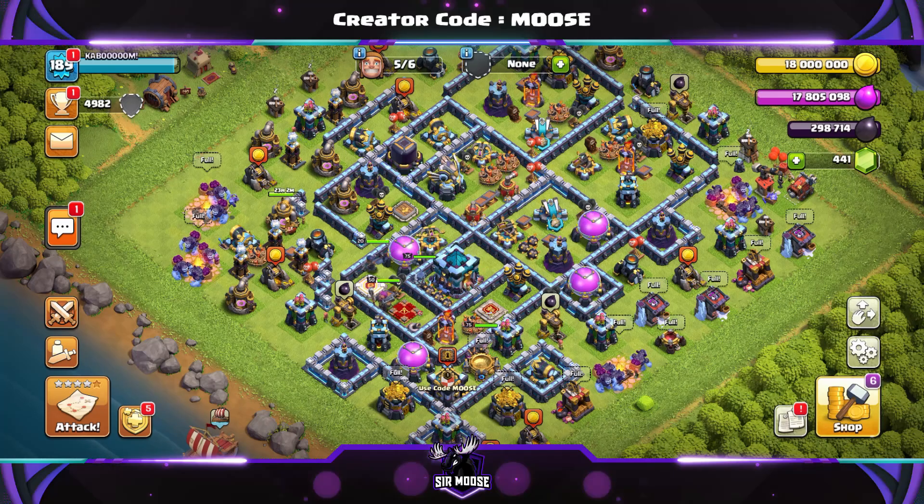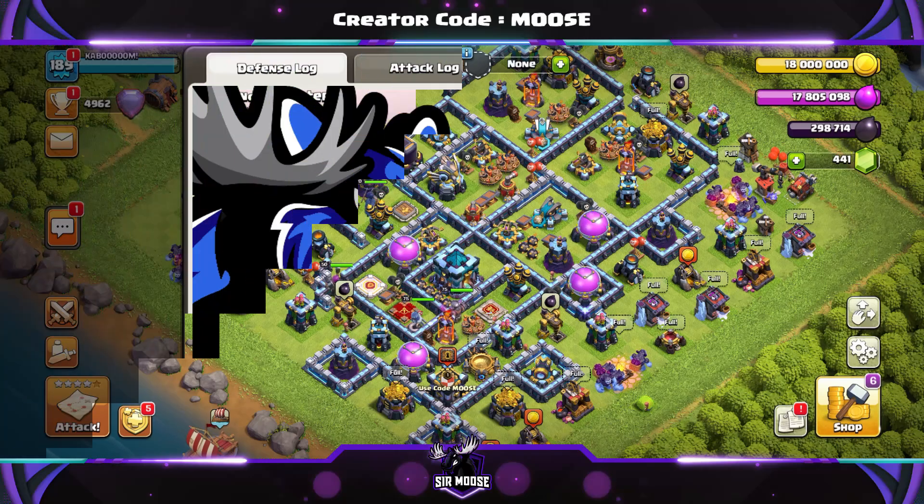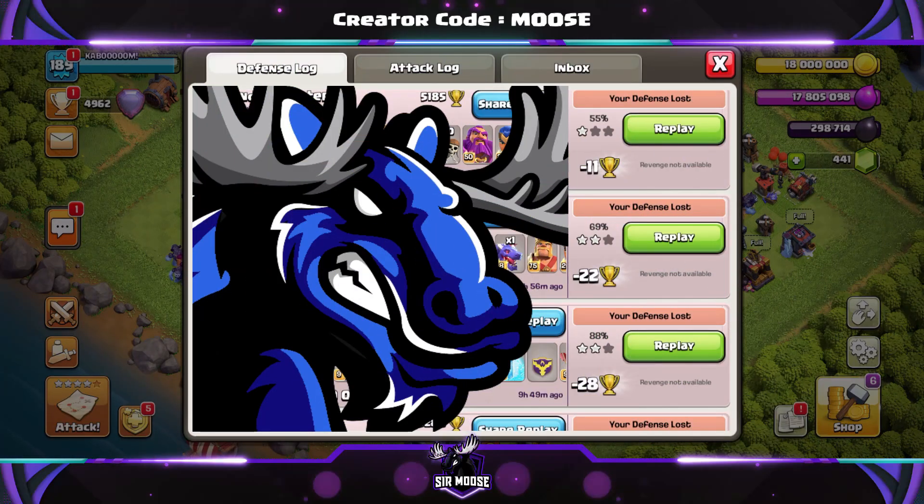So make sure you hit that subscribe button and the notification bell and join the Sir Moose army. We're going to check out my Legend League defense log, then watch some amazing replays, check out the base, and go through what clan castle troops to use as well.